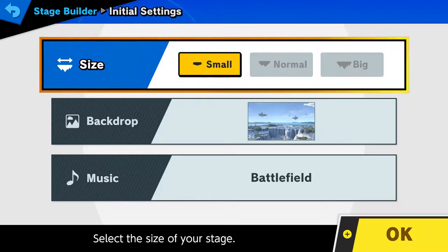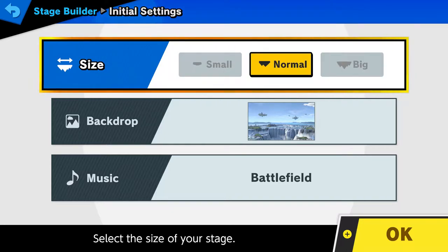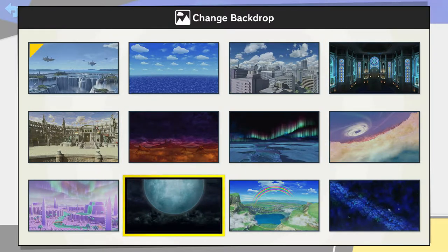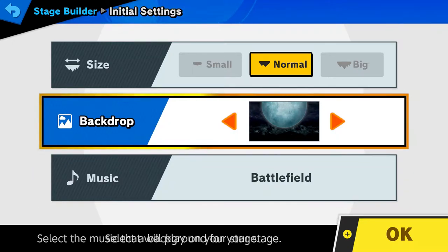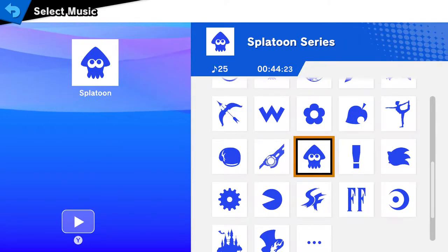Okay, how do we want to make this? Big, small? I don't even know what I'm going to make yet, so how am I supposed to know what the size is going to be? I've got an idea. I know from the bat I can say what background I want, and it's definitely this one. I think this looks really cool. Actually, maybe not. We want a bright and colorful one. We want the colors to stand out. Metal Gear, Splatoon.